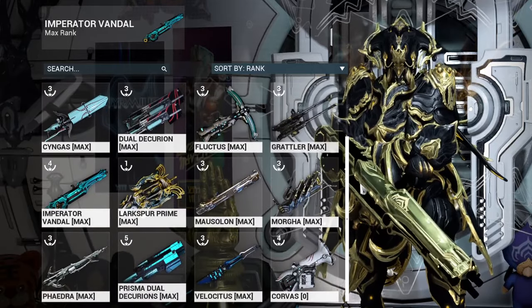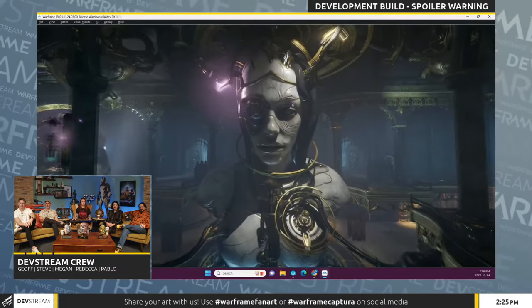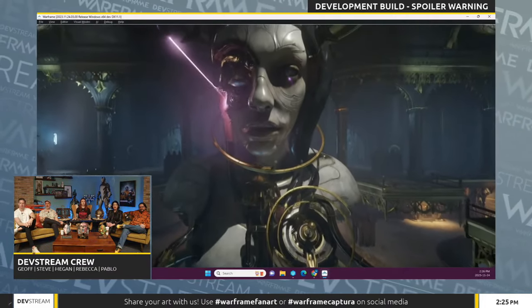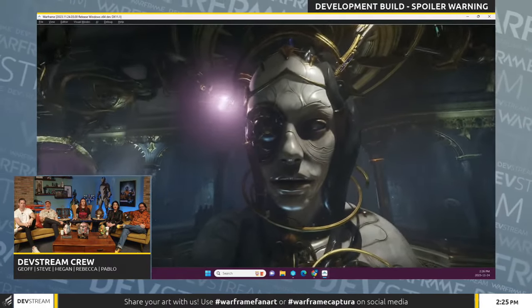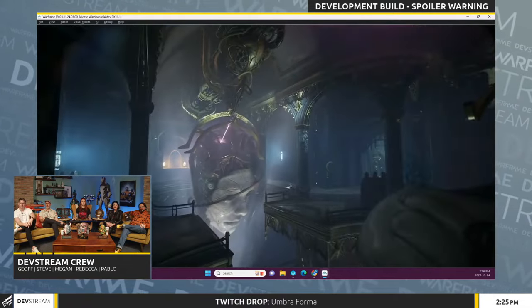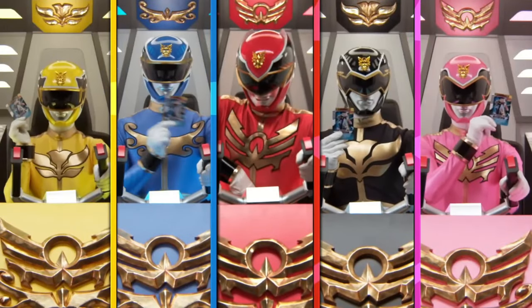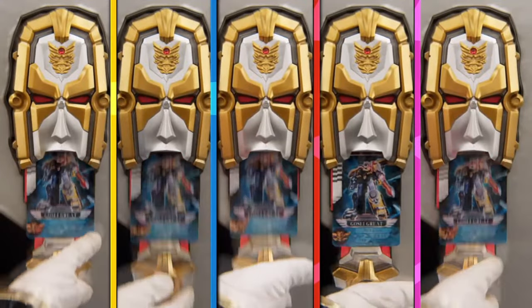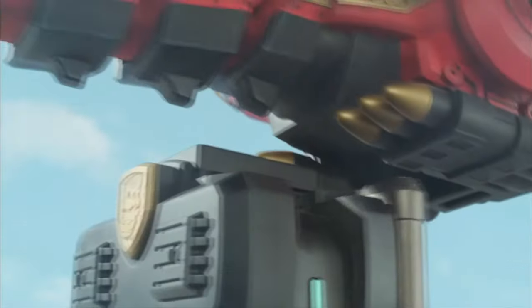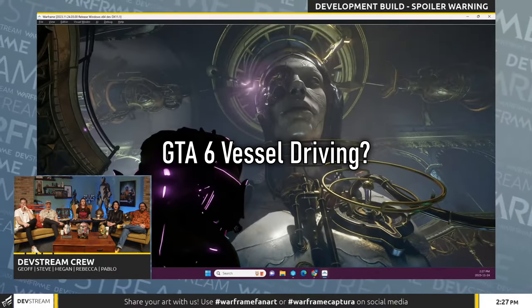Digital Extremes also showed off a few small teasers to what we can expect within the Whispers in the Wall quest line. One important part was these vessels that we can see — and the fact that there are multiple of them. Are they interactable? Will we be syncing up like Power Ranger squads and summoning a Megatron in the middle of our runs? Who knows — let me know what your thoughts are on what you think we can do with these vessels.